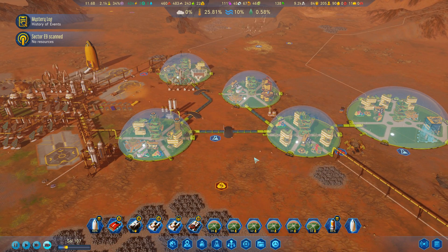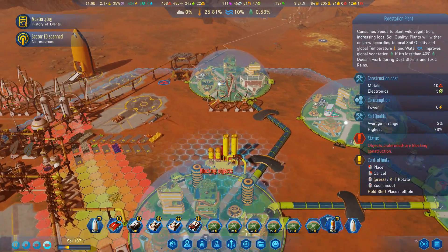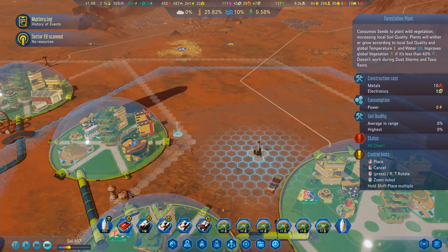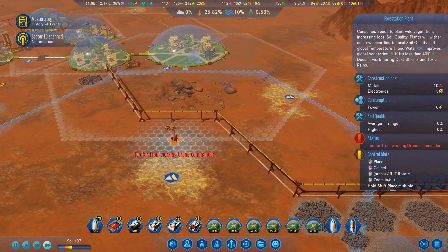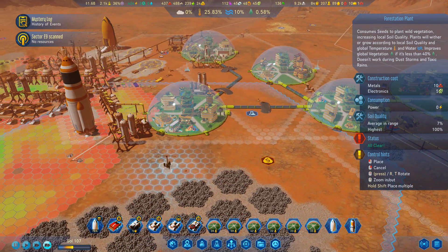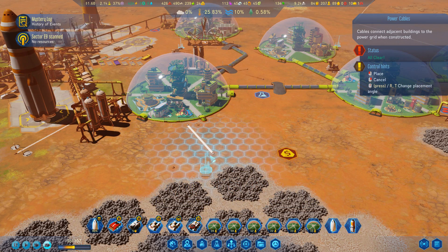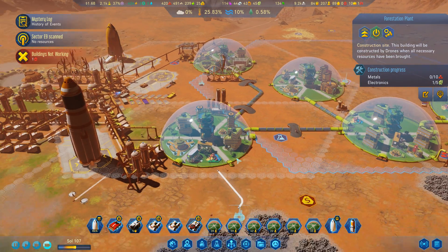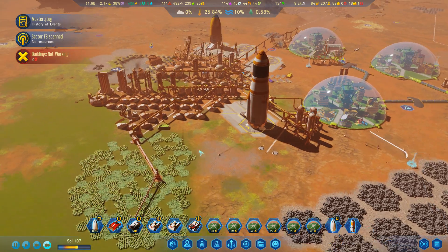Now, since I have a lot of seeds, I want to set up a few more of those terraforming institutions that allow me to start spreading more seeds across the planet, and with that make sure the colony and the planet as a whole become increasingly more green. Especially with the farm now generating its own seeds thanks to the cover crops, I should not really run out of seeds anytime soon.